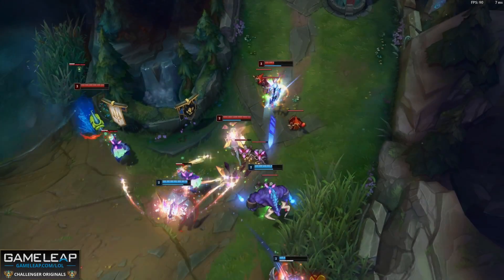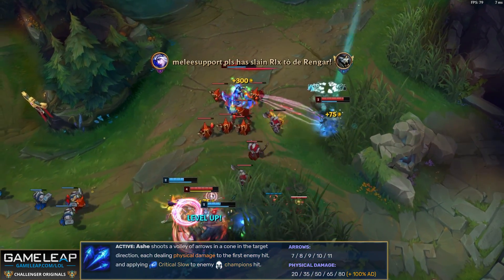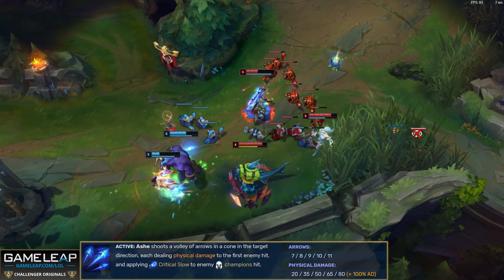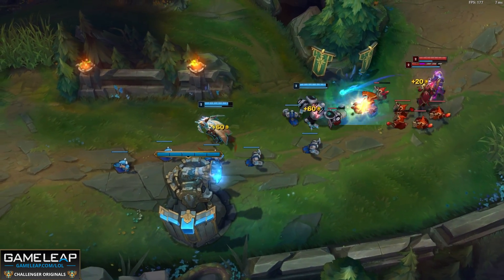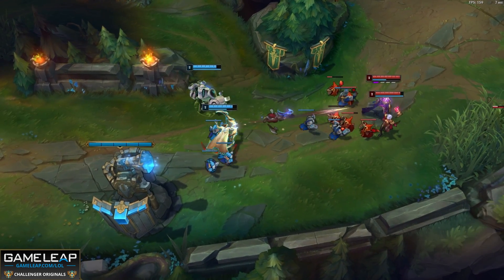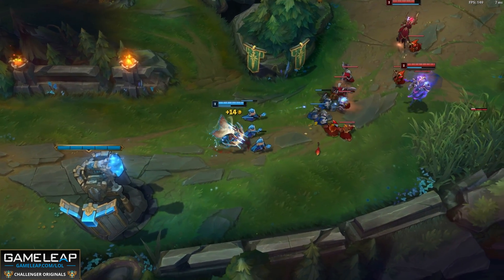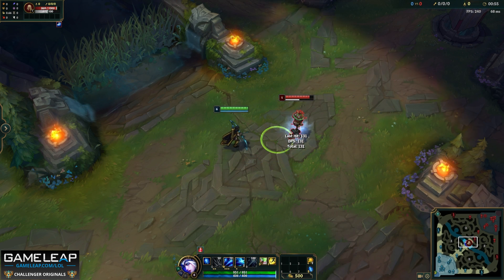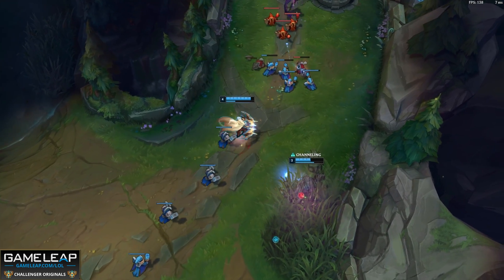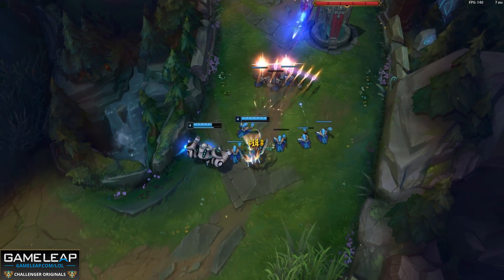Your W, Volley, is your main poke tool in lane. You fire anywhere from 7 to 11 arrows depending on your Volley's rank, in a cone in the target direction. This cone gets wider with more points in your W, but its range always stays at 1200 — double your auto attack range — which is why it's such an amazing form of poke. Each arrow applies Critical Slow from your passive to enemy champions hit and deals physical damage increased by your AD. Ideally you want to hit both the enemy AD carry and support, but sometimes you can last hit a minion with your W and damage one of your opponents at the same time.